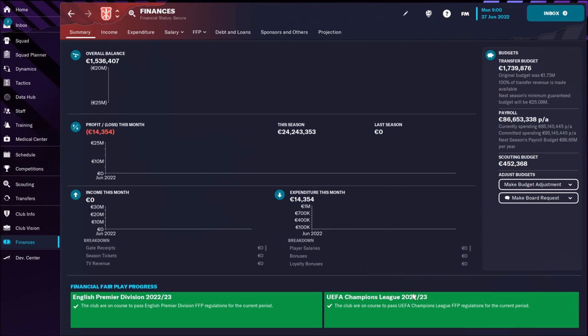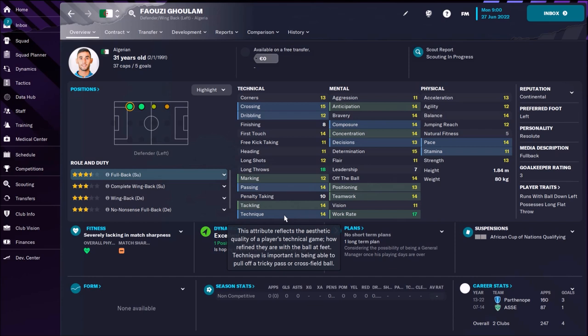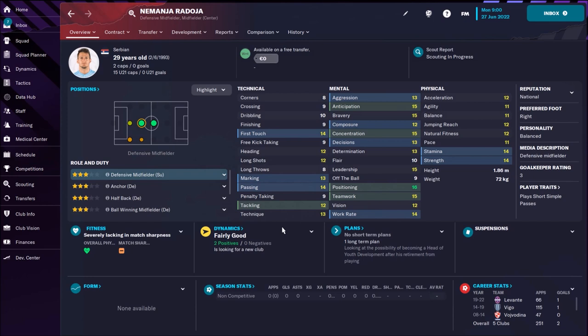Nottingham Forest was spending big money in the last transfer window, so the transfer budget is only around 2 million — this is nothing. I'll show you my shortlist — only two players. First is Fawzi Ghoulam, an Algerian left-back with superb technical ability and superb crossing. He's 31, but I think he can help as a backup for Renan Lodi. Second is Nemanja Rado, a Serbian free-agent defensive midfielder who can play instead of Ryan Yates at DM. Superb positioning, not bad, and also a free agent — that's the main reason I picked him given the limited budget.